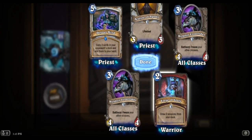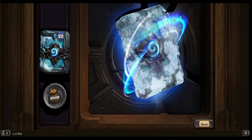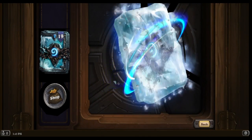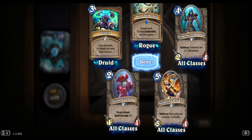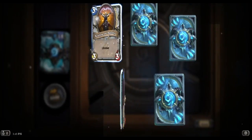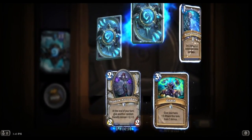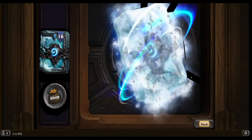Forge of Souls: draw two weapons from your deck, that'll be good. Fate Spinner again. Golden Shadow Blade. Roll the Bones. Another epic - Doomerang. Keening Banshee - it's already going to be my least favorite card because I've gotten so many of them.